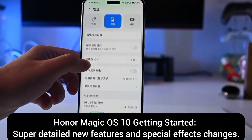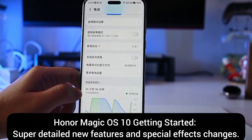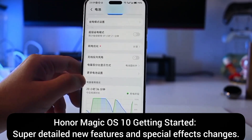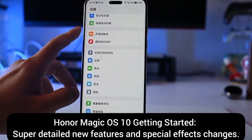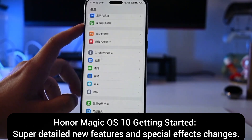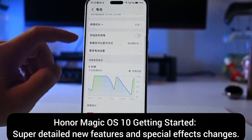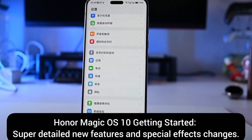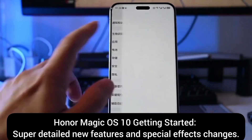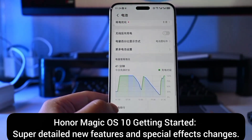Next up is what everyone cares about most: battery life. I feel like there was a bug after the first update, because it told me I'd used it for over 20 hours. So I picked 11:59 to see if the battery would drain normally overnight. Time flies so fast — it's already 12 o'clock. Luckily, I can see the time reset back to 0 minutes, so we've fully charged the battery and turned it on.